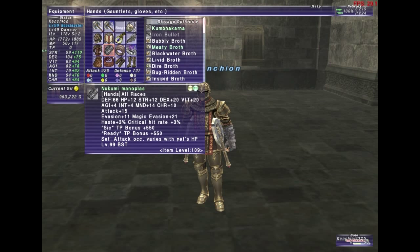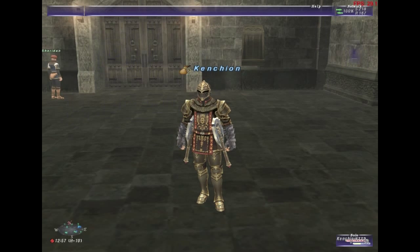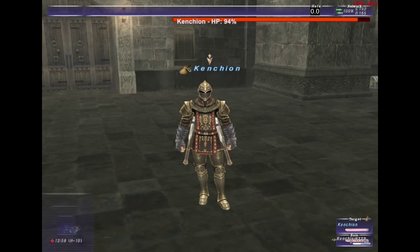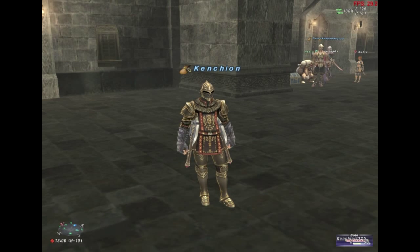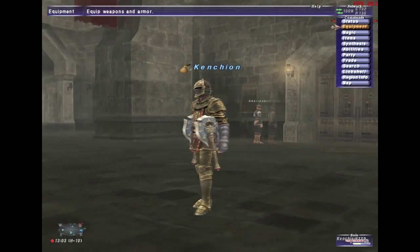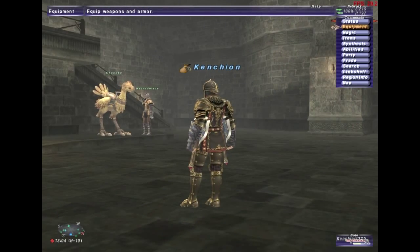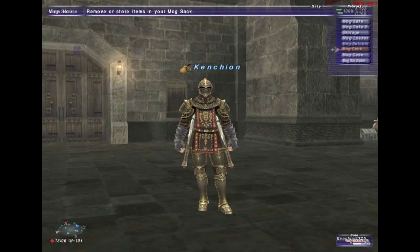For the full magic set I use the Kumi gloves — going for the level 119 version for TP Bonus +60 — and my Kumbakarna axe. I also use Grape Daifuku food, which gives Pet Magic Attack Bonus +14 or 15. If my pet moves aren't hitting as hard, I swap to Rolling Berry Daifuku, which gives Pet Magic Accuracy +60.